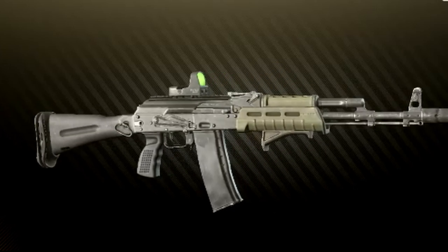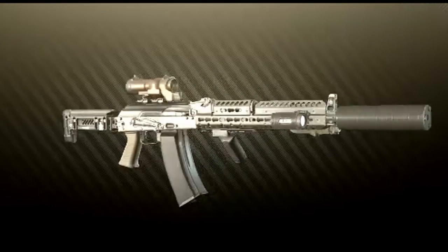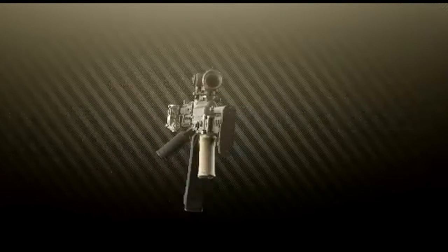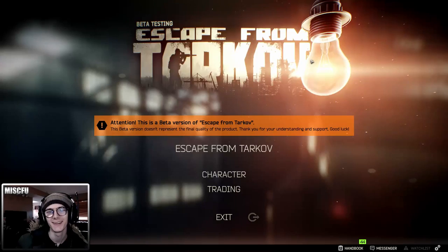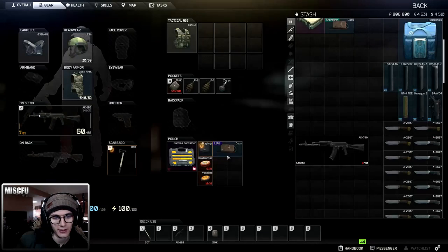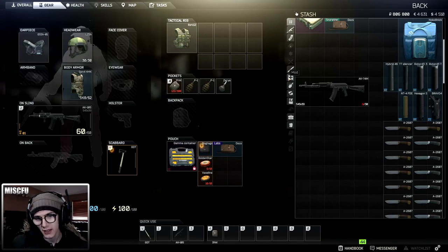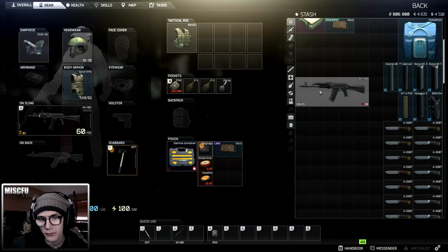In this video, I'll be teaching you how to mod any weapon you like so that it works for your playstyle, or even if there is a build you like online, you'll be able to fine-tune it to your needs. Let's jump straight into this tutorial. I've gone ahead and purchased a standard AK from Prapor, but you can get started with any weapon you want. These techniques will work for any weapon.